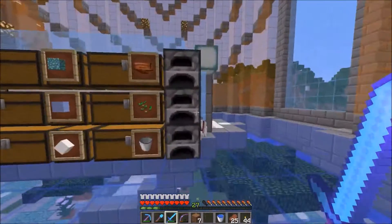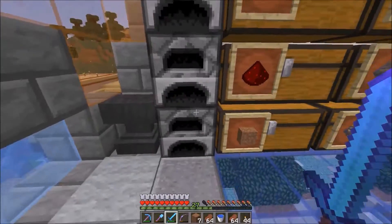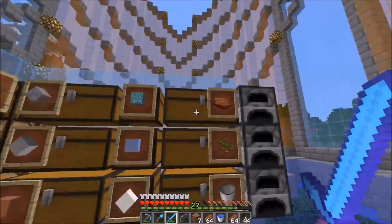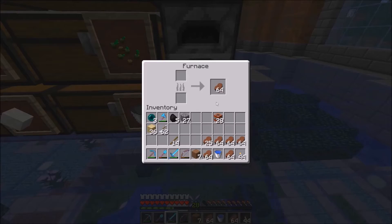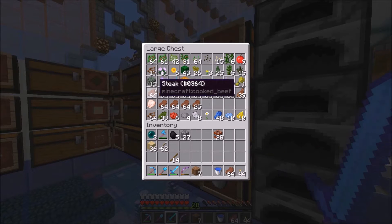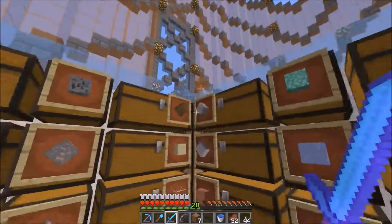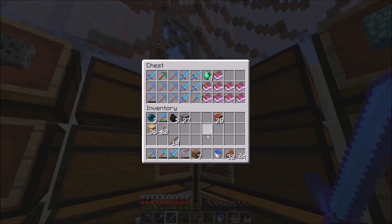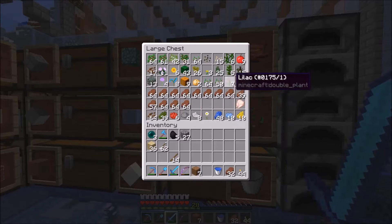I don't have enough iron for another beacon. I have lots of food cooked up. Let's see how far we go — see if we can get close to 30. We won't even get 29, but we get good XP from cooking the beef. I have a lot of beef cooked up. We'll rock a full stack of beef. Let's go half a stack. Put my TNT back away.